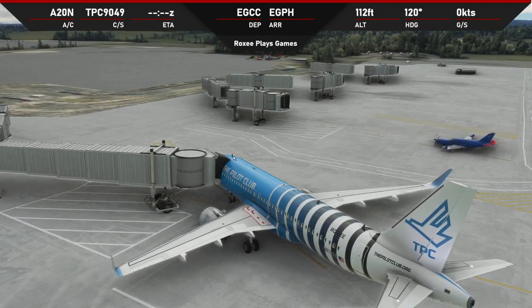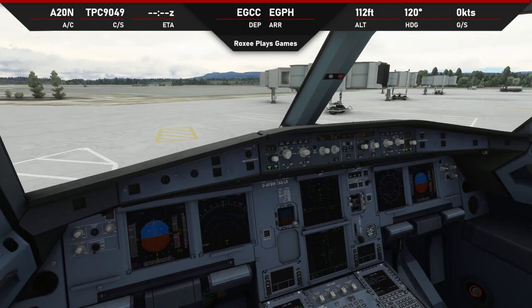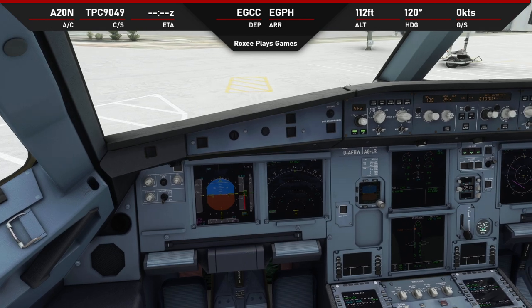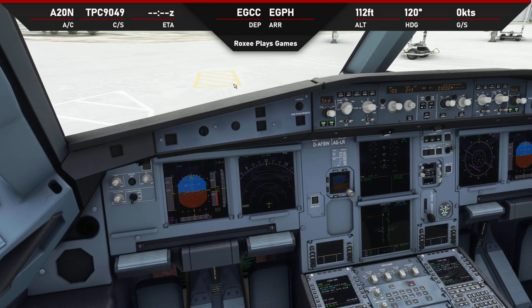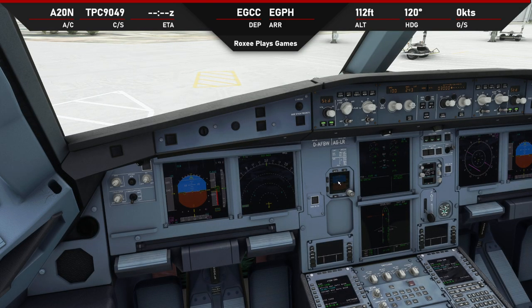Parking brake on, APU bleed on, external power connected, engines one and two off. TCAS to standby, fuel pumps off, seatbelt signs off. Passengers can disembark - at least the jetway works even if there's no airport building to arrive at. I've got some broken scenery here I'll need to fix. Other than Edinburgh Airport disappearing, the flight went reasonably well - a little issue on the final approach drifting to the left, which may be related to the broken scenery file. Hopefully this has helped give you a better understanding of how to fly the A320. Links in the description to everything including the Pilot Club.